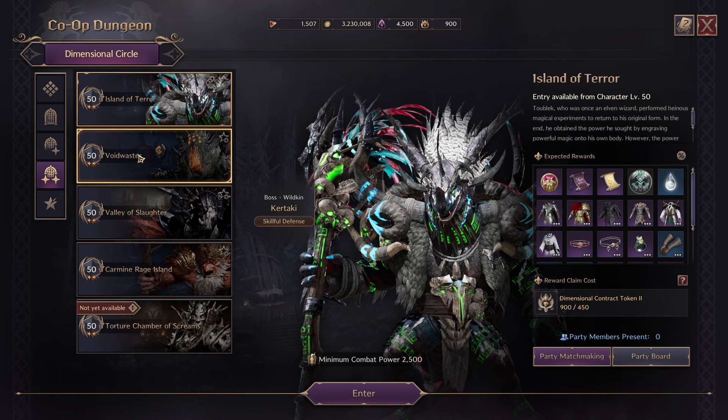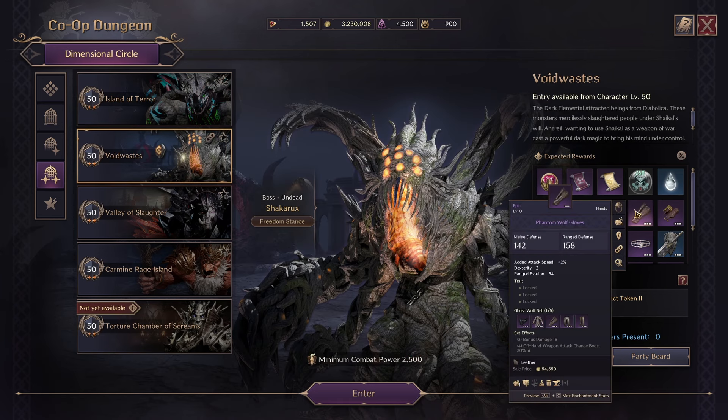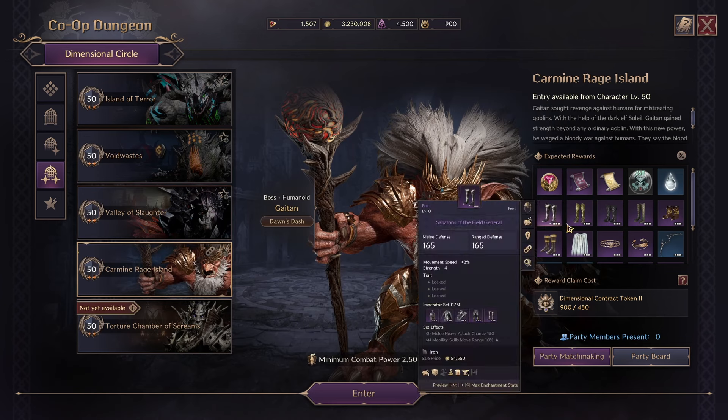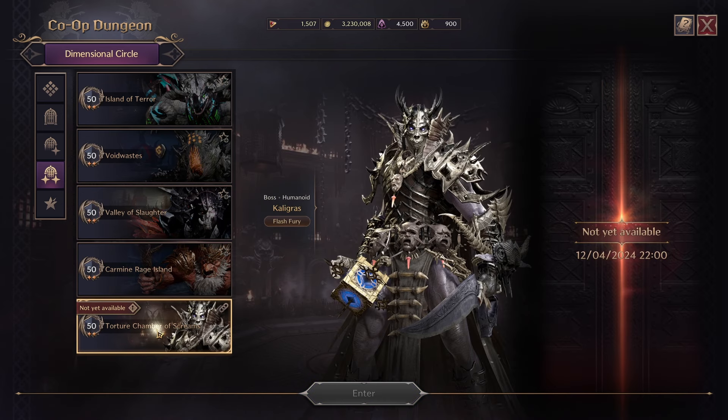We have Island of Terror, Void of Waste, Valley of Slaughter, Carmine Range Island, and soon to be released Torture Chamber of Screams. Each dungeon is categorized by main armor pieces: Island of Terror has chest pieces, Void of Waste has gloves, Valley of Slaughter has helmets, Carmine Range Island has boots, and the soon-to-be-released Torture Chamber of Screams will have the legs.